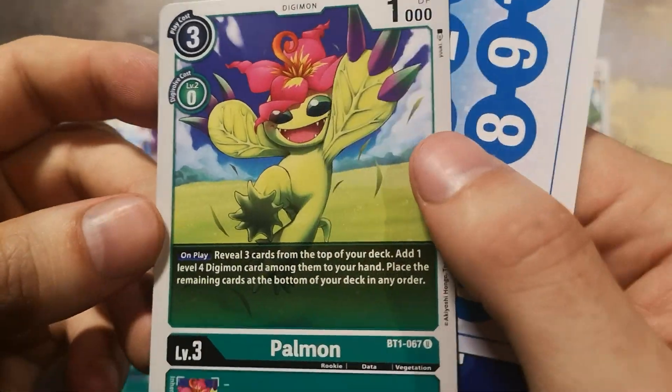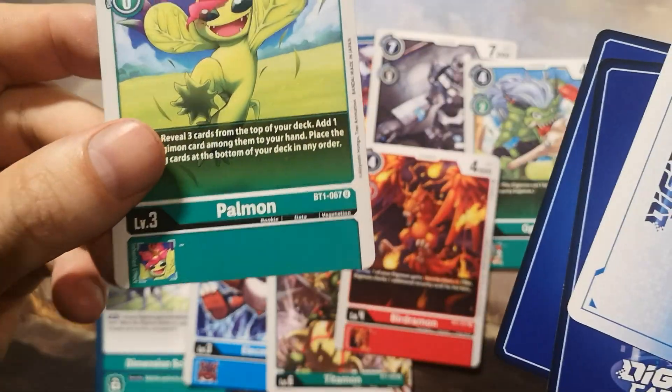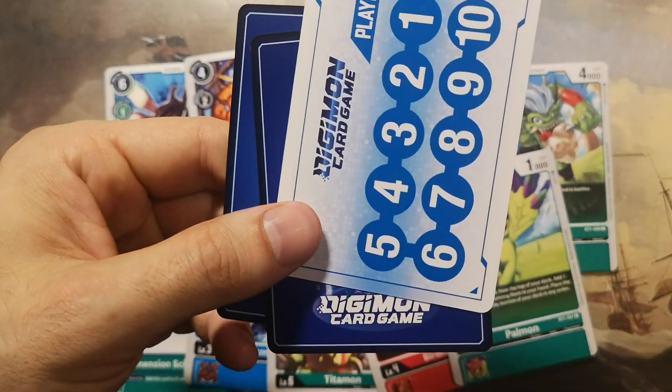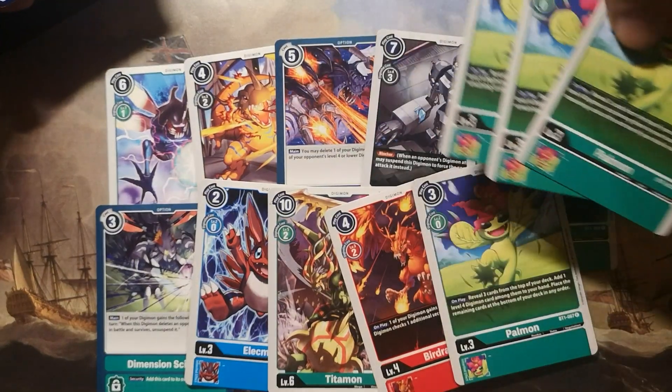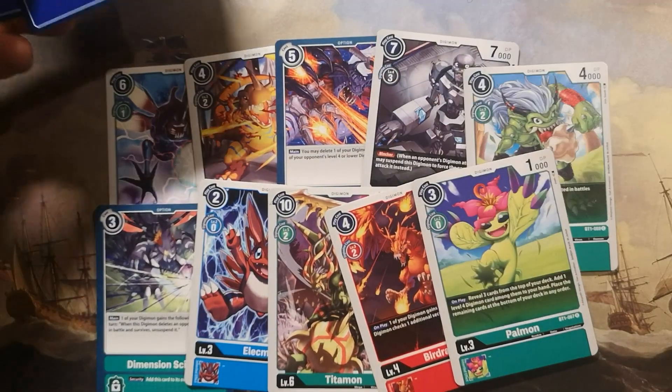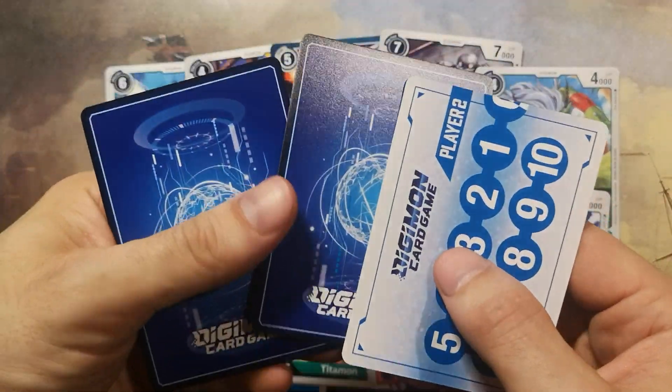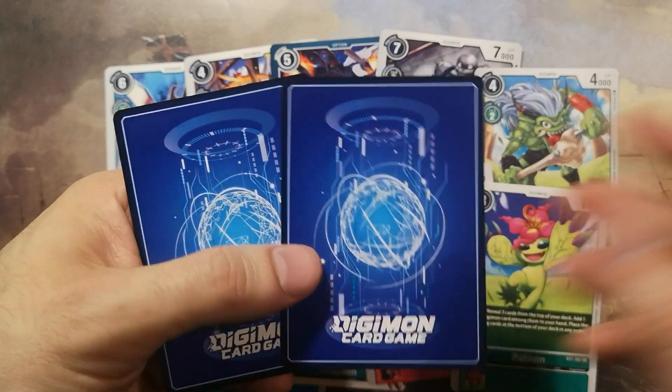Palmon — pretty cool, we have four of them now. We need four copies of each Digimon card, and there you can see four Palmon — a complete set of four. So the next Palmon may go to the green deck.